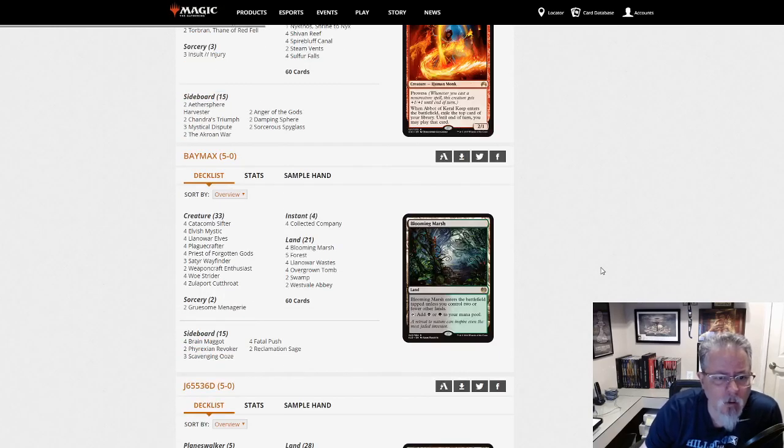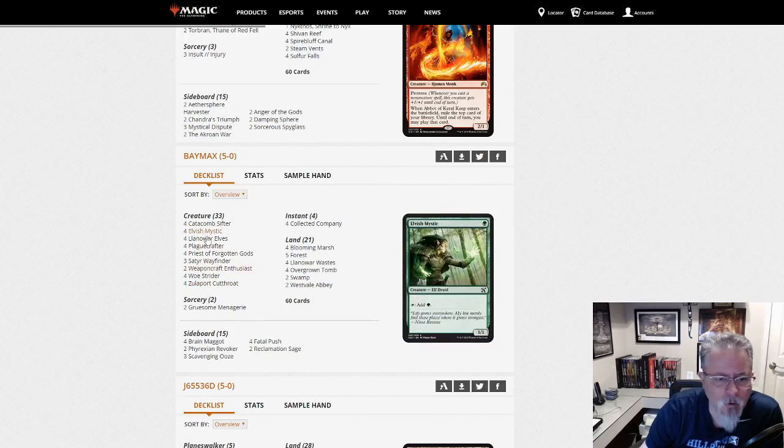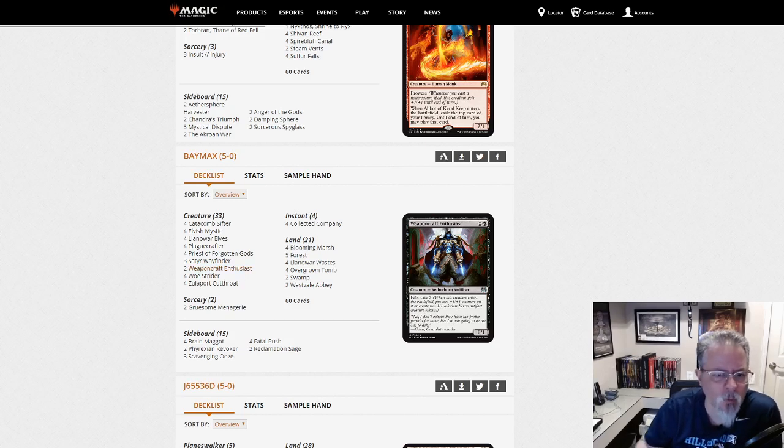Baymax is back with Black-Green Sacrifice. Gruesome Menagerie, Collected Company, Zillaspark Cutthroat, Priest, Plague Crafter. It's an Aristocrats deck — there is an Aristocrat in it. Weaponcraft Enthusiasts — I like that card. I really like the Fabricate mechanic, that was fun. Nice decision point when you cast those cards.